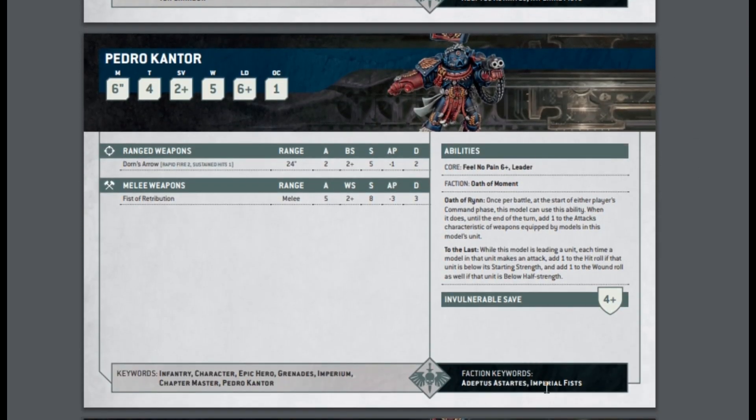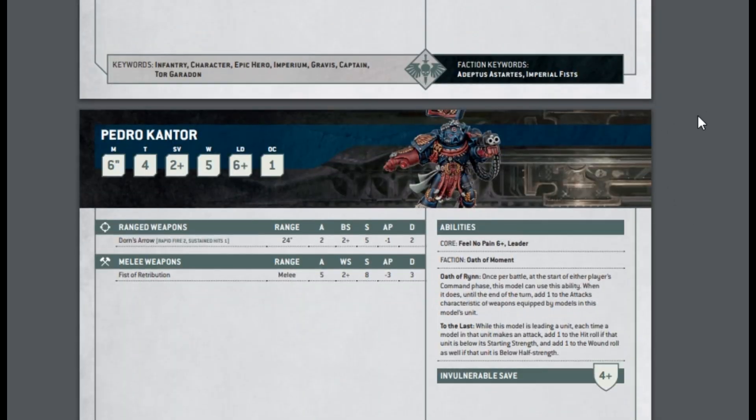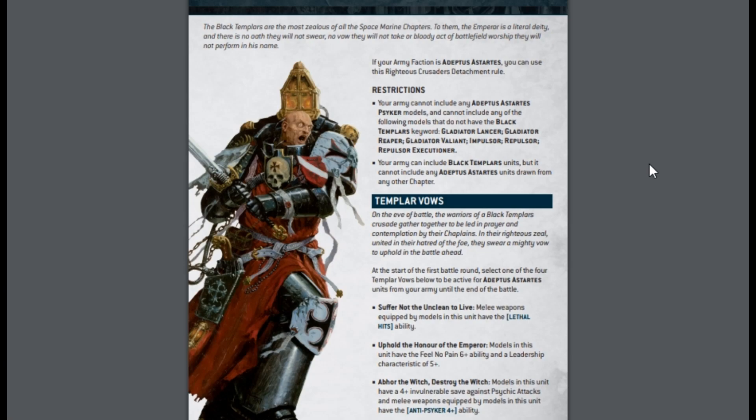Pedro Cantor is now listed as Imperial Fists and not Crimson Fists — that's interesting. The note says this model is from the Crimson Fists chapter; for all purposes it includes the Imperial Fists keyword, but it cannot be included in an army that includes any other Imperial Fists. Anyway, that's a stupid way of doing it. You should not have done these detachments if they're just going to be the same old subfactions as before. And that's the reason for what I was getting at — because this is now a detachment rather than a proper subfaction chapter thing.